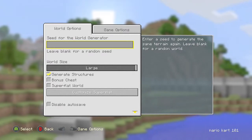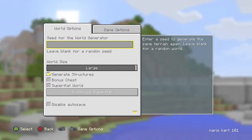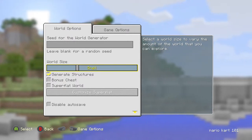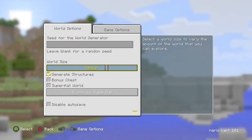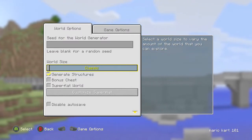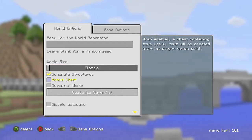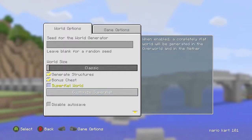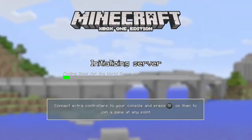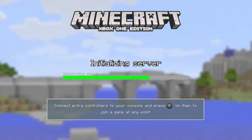You can go online and play with other people too, but for your first world just use a random seed. For world size, pick Classic — it's the smallest — because with larger worlds you can get very lost. Enable the Bonus Chest, then press Create New World. You'll spawn somewhere and just have to wait for it to load.